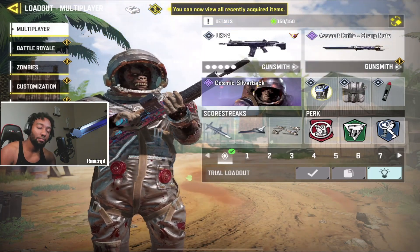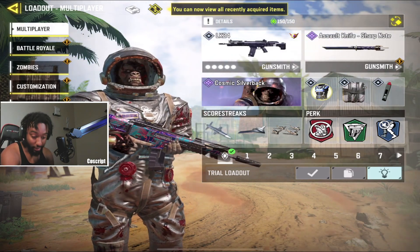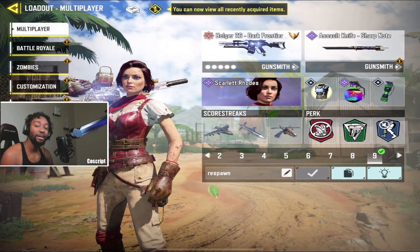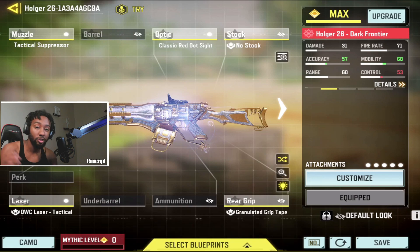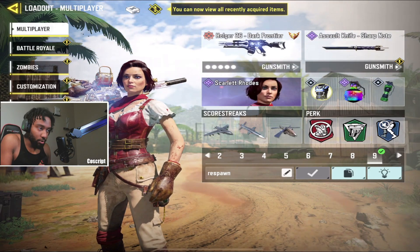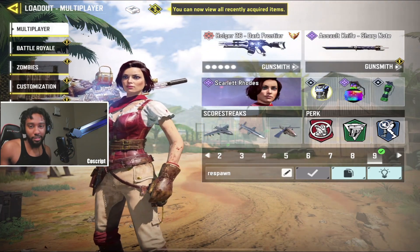I think I'm surprising a lot of people that I didn't put the LK24 as the number one gun, but I think there's a gun that's better — and that gun is the Hogar. This gun is broken. I have the mythic but I'm showing the build with a red dot so anyone can use it. When I tell you it takes no skill to use this, especially with these three perks, it's going to be so easy to drop nukes. It shreds up close, shreds at range, has a hundred bullets, and the ADS is pretty fast.